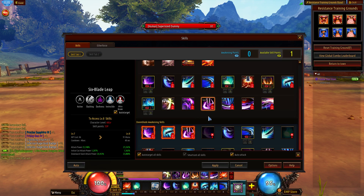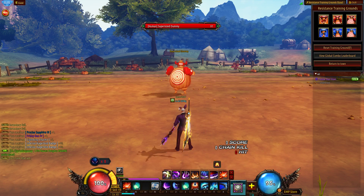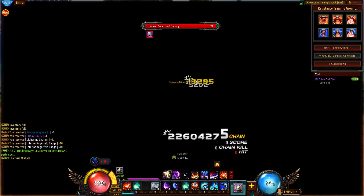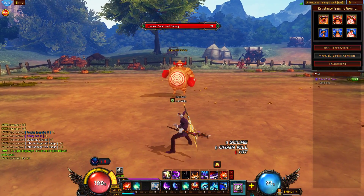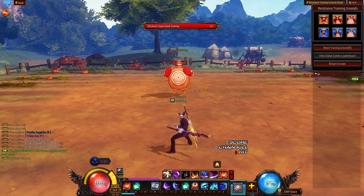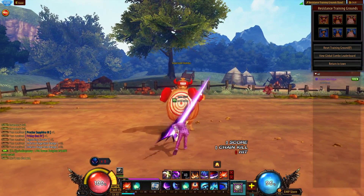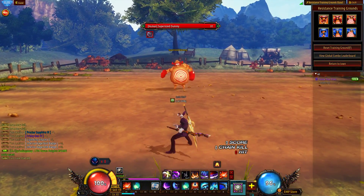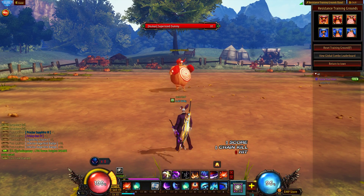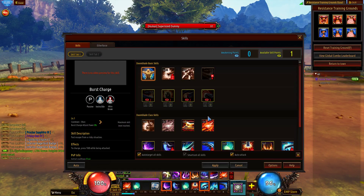Sixth Blade Leap — very good skill. Damage is actually not to be underestimated, but the most important thing about this skill is the iframe. Whenever you use it, you're completely immune during the execution, during that black flicker — and no, that's not a glitch, that's just how the skill works. So whenever you use Sixth Blade Leap, you'll have that little black flash but you're in the iframe, making it very good to dodge attacks, especially in PVE when you know what's coming.